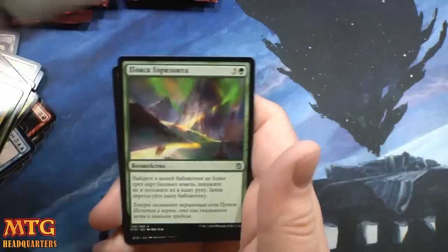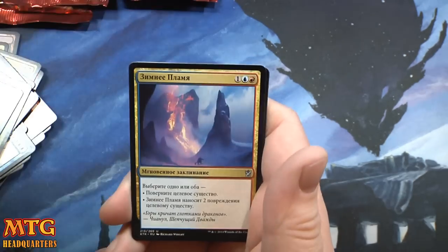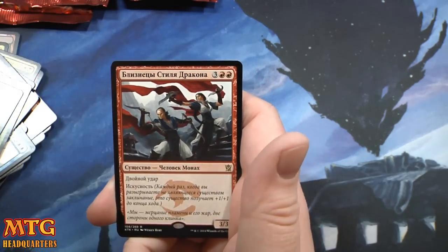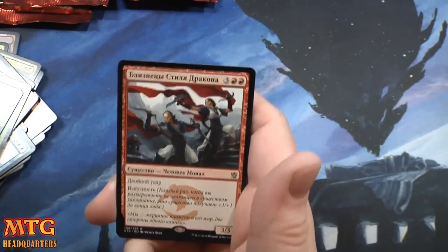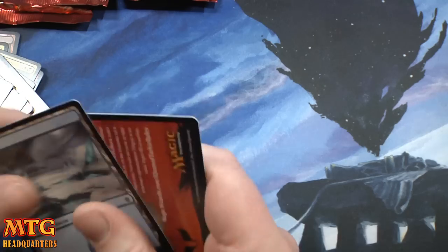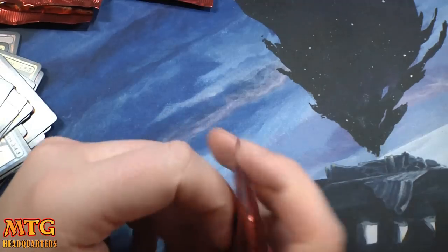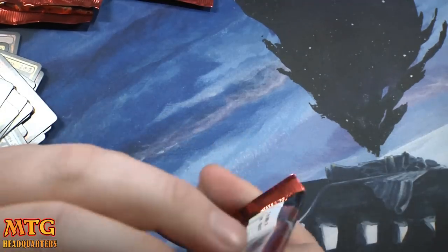Become Immense, Seek the Horizon, Winter Flame, and Dragon Style Twins. That card is brutal in draft — brutal.